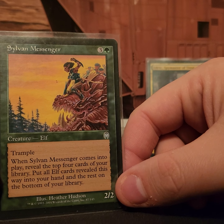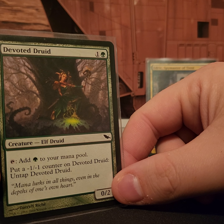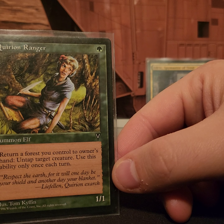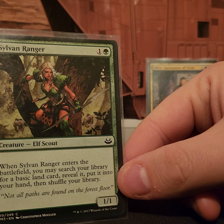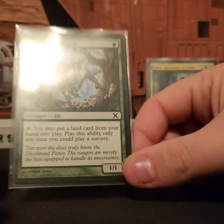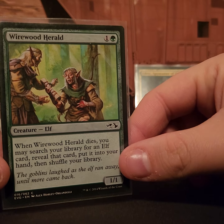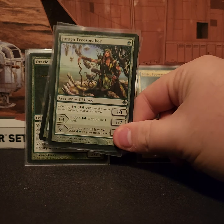Sylvan Messenger reveals the top four cards of your library and puts any elf cards into your hand. Devoted Druid and Seeker of Skybreak let you untap target creatures, which is extremely powerful. Korvalan Ranger returns a forest you control to its owner's hand and untaps a creature. Sylvan Ranger fetches a basic forest. Sky Shroud Ranger is a really good one when you're able to play with the top card of your library. Wirewood Herald works really well because you're going to be swinging every single turn — if he dies you search for any elf and put it into your hand, otherwise you keep hitting for free without worrying about him being blocked.